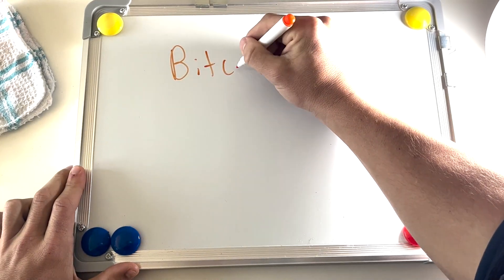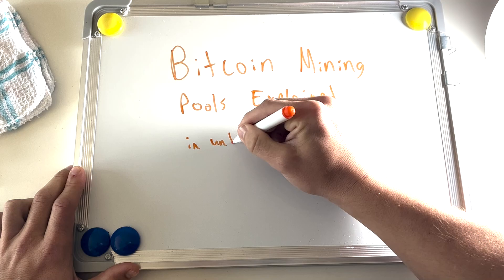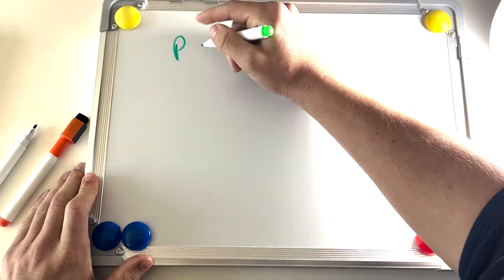No matter how many people start mining Bitcoin, blocks won't get mined any faster, and the last Satoshi won't get mined until the year 2140. Now that you have a basic understanding of SHA-256, proof-of-work, and the difficulty adjustment, we can explain the four types of Bitcoin mining pools, the pros and cons of each, and common concerns with the status quo of mining pools.